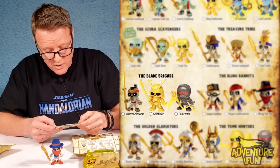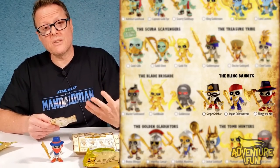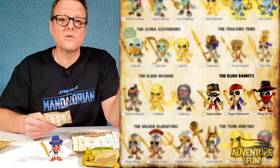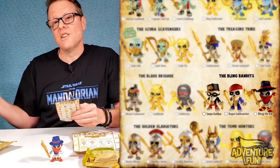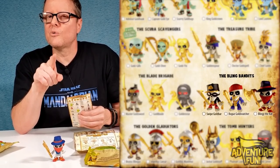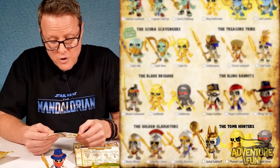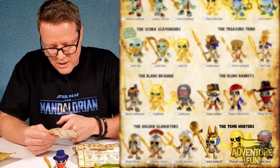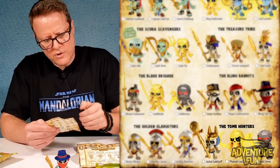The Blade Brigade: Master Gold Sword, Gold Blade is a limited edition, and Golden Star — he looks black with a dark gray crystal-like finish, different from his purple Season 1 version. The Bling Bandits: Swipe Gold Bar, Rogue Gold Snatcher, and Blinging the Kid. The Golden Gladiators: Brutus Blingus, Orange Julius — I mean Julius Caesar Goldius Maximus. The Tomb Hunters: Jackal Gold Staff. And the last two: Feral Loot Loot and Gold Cursor, who has a dark gray limited finish — he was wrapped in white bandages with green skin in Season 1.